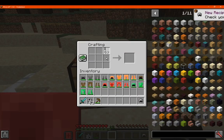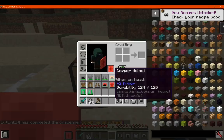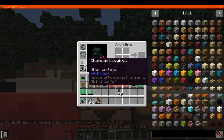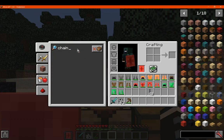I'll just try making each one. And there we go. Now we've got the advancement after making all of them. And obviously that's that. Check the recipe book and we can see the actual recipes.